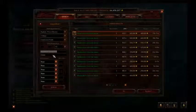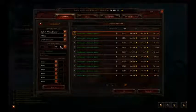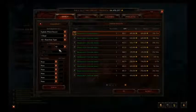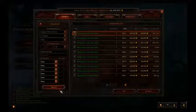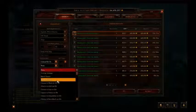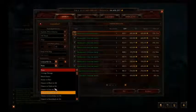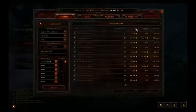Now, what we're gonna go for is our offhand — our mojo. I personally like the Thing of the Deep. I think it's really fun to use because it has really high gold pickup radius, which actually helps you a lot — I'll talk about that later. So I'm gonna go ahead and go for a Thing of the Deep. I'm gonna look for one that has crit chance, maybe at least 7 or 8.